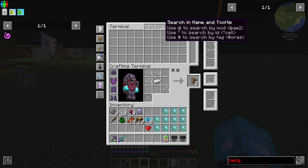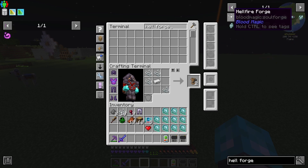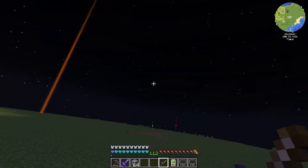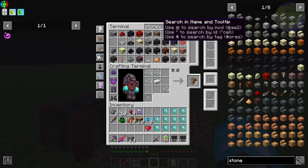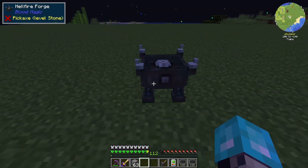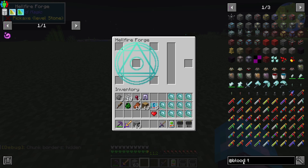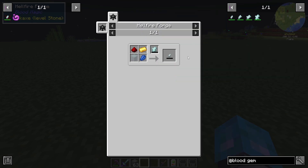We want to look at the Hellfire Forge. We need a Blank Slate, which is stone. Let's grab our Sacrificial Knife. Throw some stone in there — that'll give us a Blank Slate. So Hellfire Forge. We need this to get some Tartaric Gems. Petty Tartaric Gem — we need gold, redstone, lapis, and glass. We can toss all these in along with some Demon Will, and that should give us enough to make the gem.